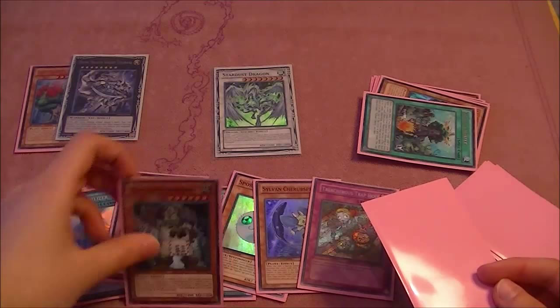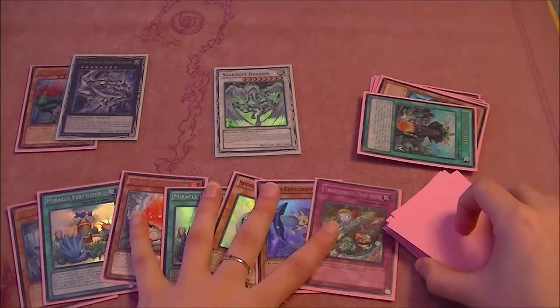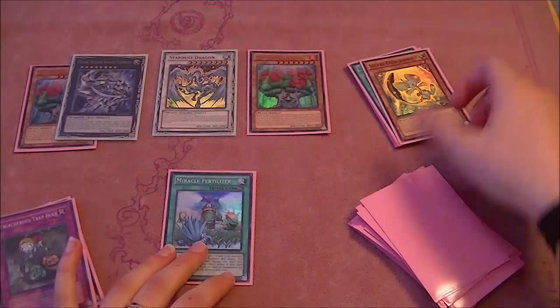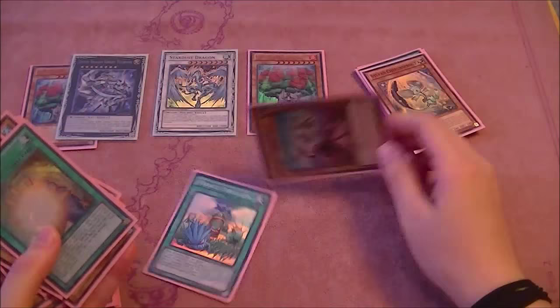I'd go for the cherub sprout and possibly the guardioak, because the guardioak will stack for us. Well, it doesn't really matter — we're probably about to resurrect a hermitry. So we're going to put those two back on top of the deck and then activate our fertilizer, bringing back hamper tree. Then we're gonna excavate one, draw into exactly the same guardioak because we just stacked it, and we're going to get out a non-tuner. We have glow bulb in the grave — yes, we used it to make the stardust.